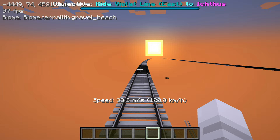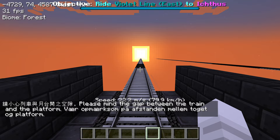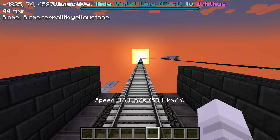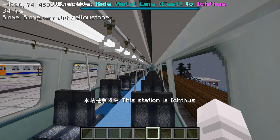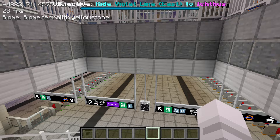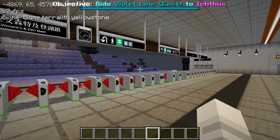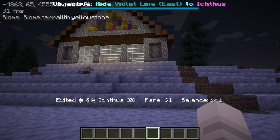It's telling me to ride the violet line east — but this is clearly not the violet line, this is the orange line. I don't know how it expects me to get from Lake City to here using the violet line. I know that you can change to the violet line at the station. The exit is actually further back a little bit — I've been here a few times but not too familiar with it. I really like this station. Where's the checkpoint? I forgot again.